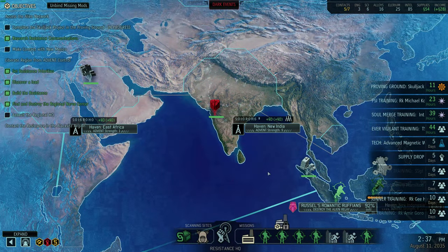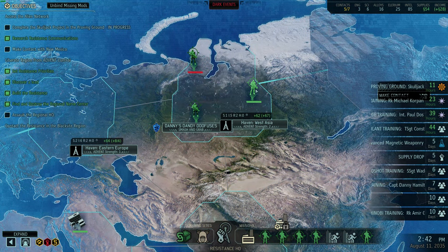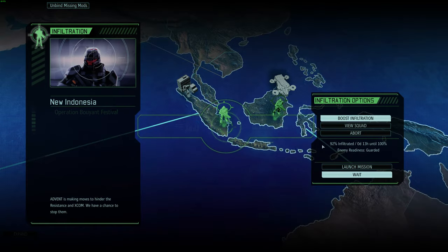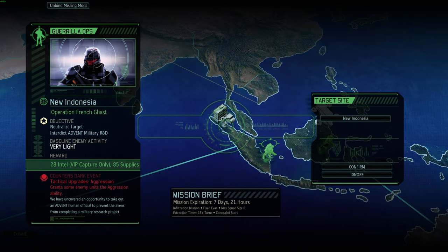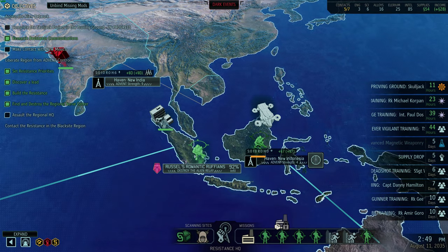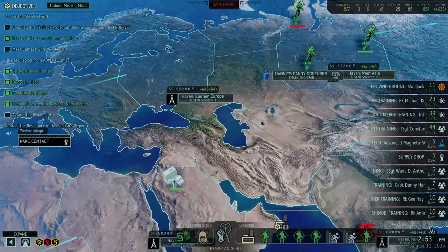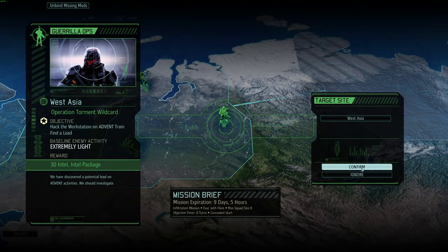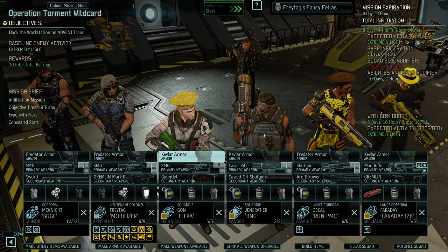Let's have Freytag bring out a squad right now against this very easy mission for training. Then I think we'll probably run this up for another some amount of hours. And then we'll queue this up with seven days remaining with the same squad that's down here. Russell's squad is very, very, very high right now — they're just like super awesome. And then we'll send whatever's left after that down there. A Freytag, go figure this out. And here's the squad — the fancy fellas.